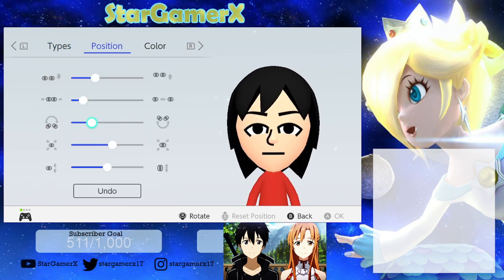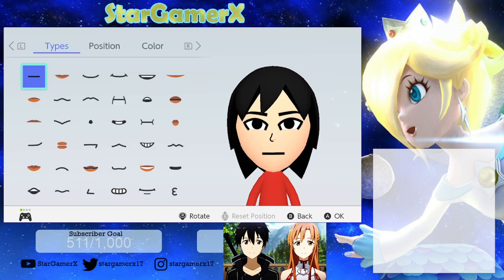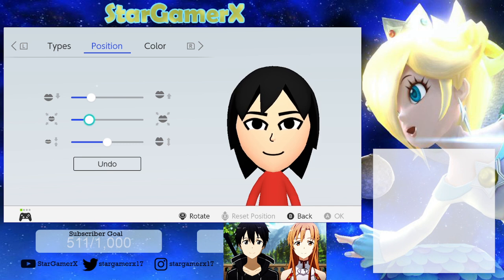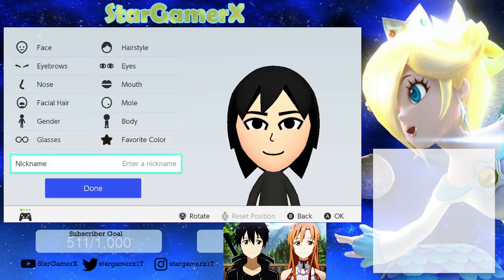For eyes, what you're going to want to select is these ones over here. Make sure you set them up like this. And for the nose, you just gotta make it like this small. And then for the mouth you're gonna want to select this one. Make sure it's small like this size right there. That's how you make Kirito.